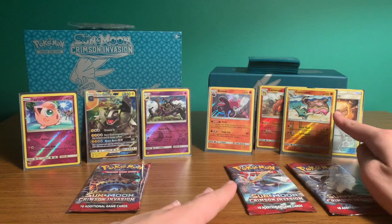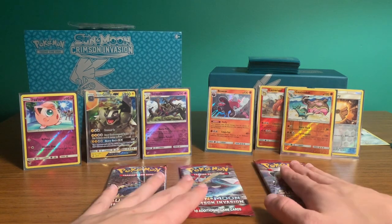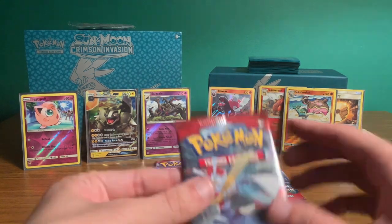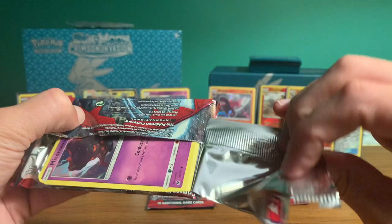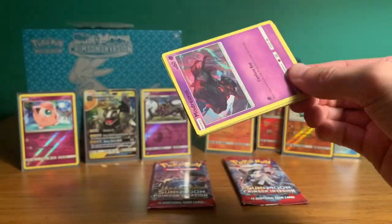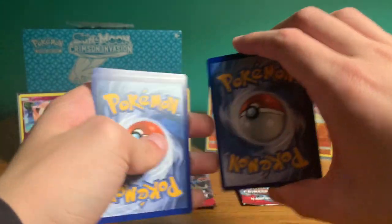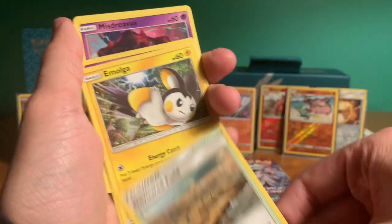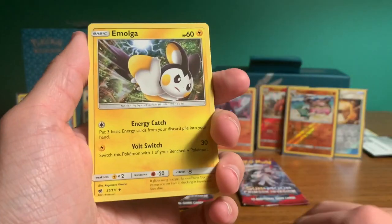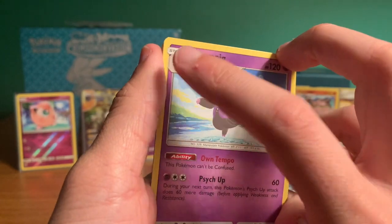I just put our next holographic down. Three packs left — we'll go with the middle one again. Same pack art. Devoured Field — we've had this one before. Emolga as well, another repeat. Gruntpig — I never really liked this card, to be honest, but I did like Spoink. I thought that one was very cool.